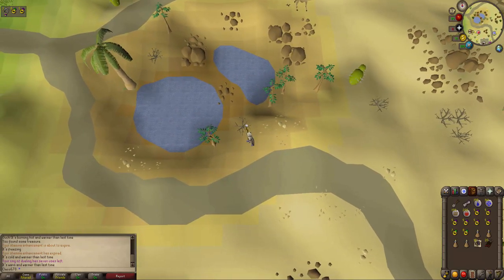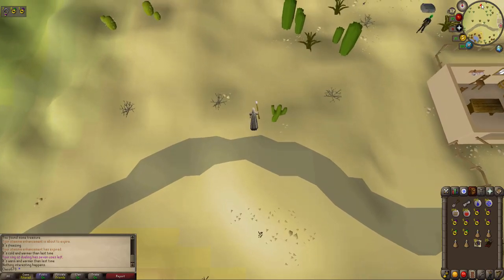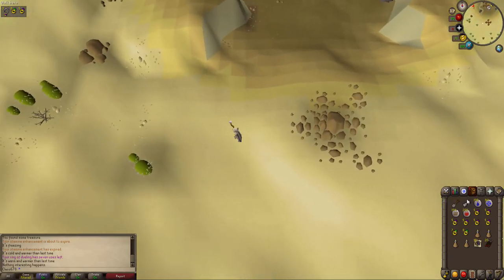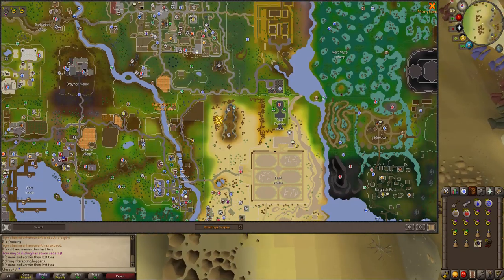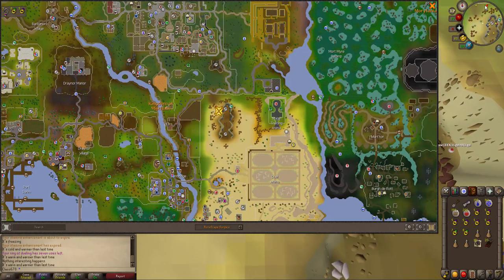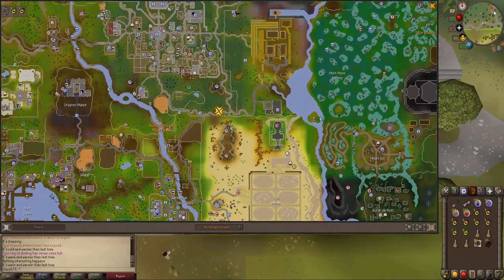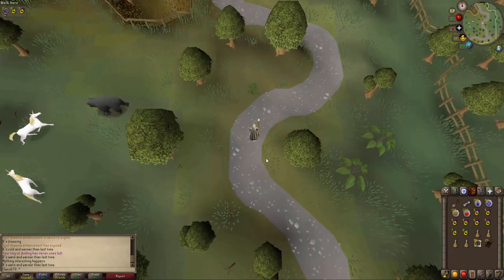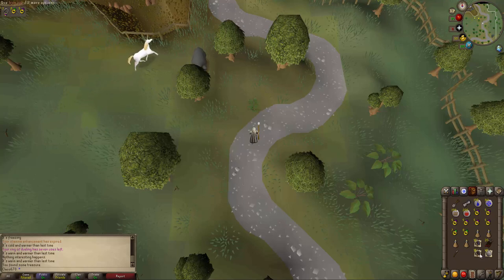This one in Al-Kharid is just here — you just want to stand here and dig. But obviously it must not be that one, so I'm going to run north to the East Varrock Mine to see if it's going to be there. When you get here, you just want to stand in between these two trees, dig, and you find some treasure. That is the first one after Rellekka done — that was quite lucky.